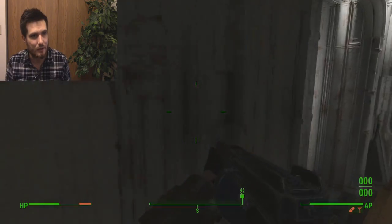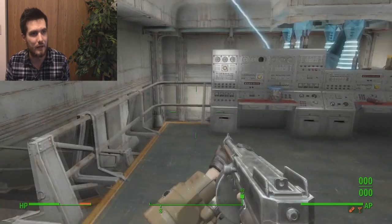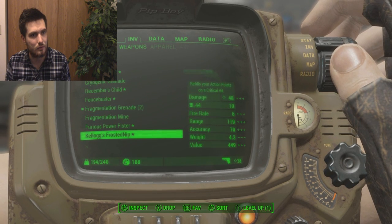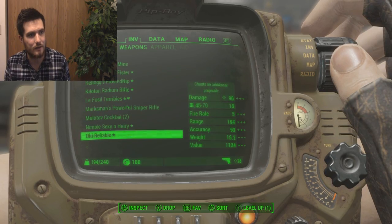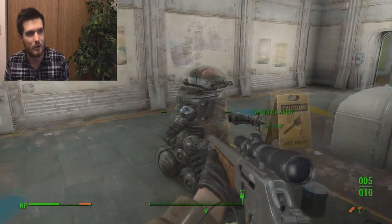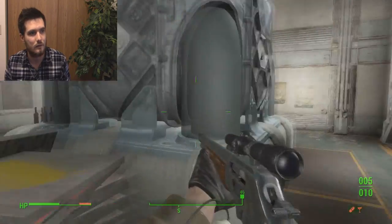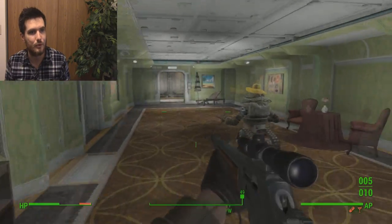Let's see what's back in here. Anything? A generator room. Picture of a cat. I'm going to go ahead and switch my weapon to something with ammo. I hate running around with a weapon without ammo. I don't got anything right now. I'm running dry. Pretty cool, pretty cool.